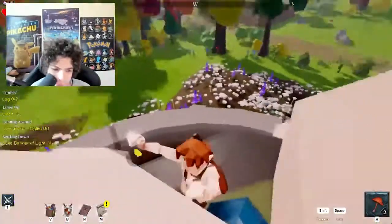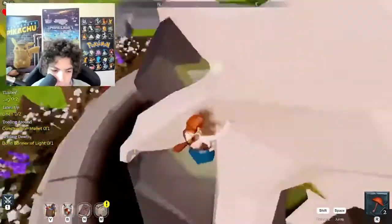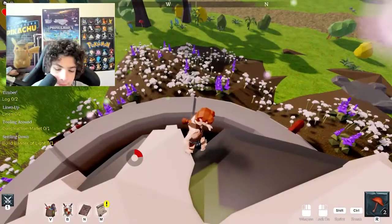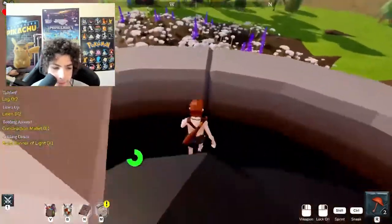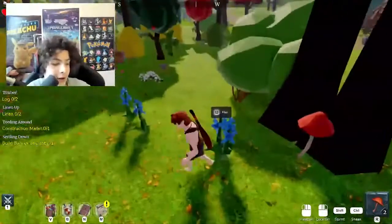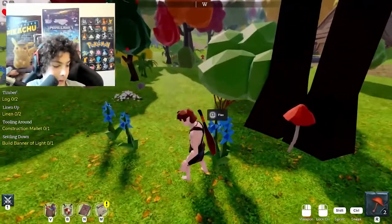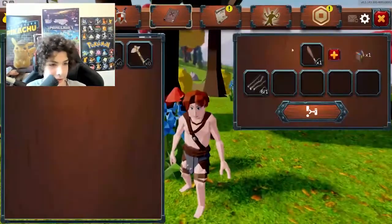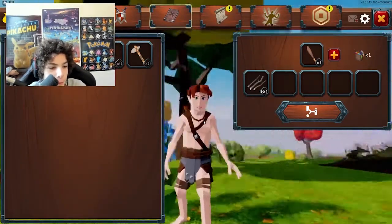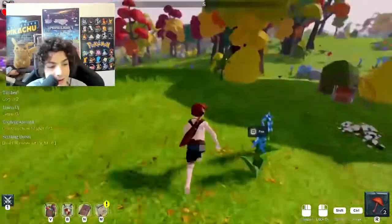But what am I doing right now? Hello? What are you doing? Get down. I don't know how to get down. There we go. Okay, in this game, you break trees, you craft stuff in your inventory. Yeah, there we go. And then you can become super strong. And I even customized my character.